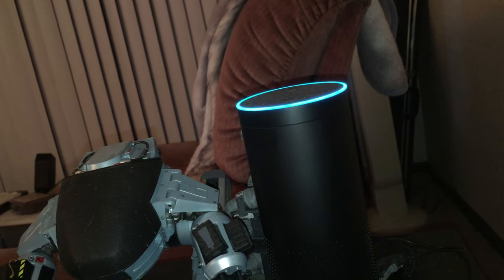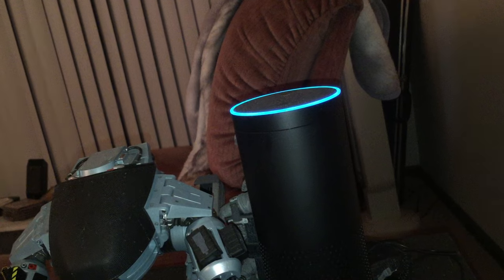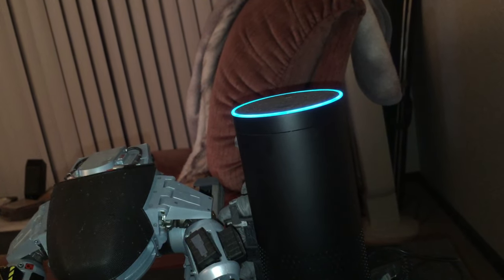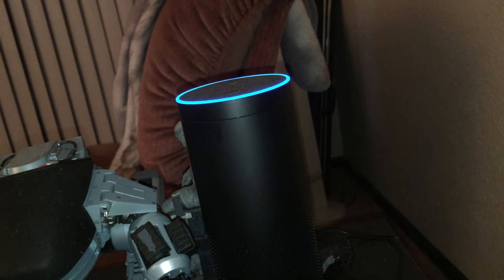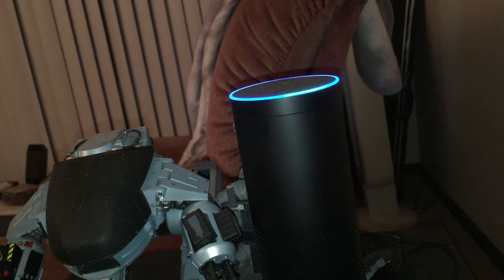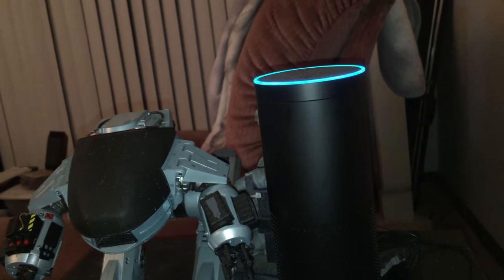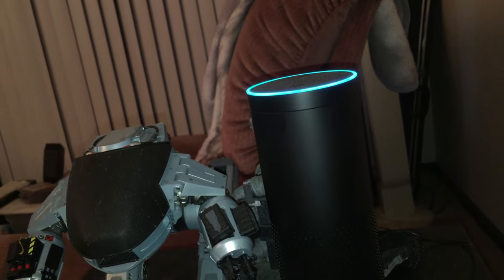[Echo]: That answer is correct. Your score is two. Question three: Where does Nelson's dad work? One: It is never revealed. Two: The Kwik-E-Mart. Three: The nuclear power plant. Four: The cracker factory. [Answer]: Four. [Echo]: That answer is correct. Your score is three. Question four: Which of these was NOT a real grievance Frank Grimes had against Homer? One: Calling him 'Grimy.' Two: Eating Grimes's special dietetic lunch. Three: Using Grimes's personalized stationery. Four: Being named employee of the month.